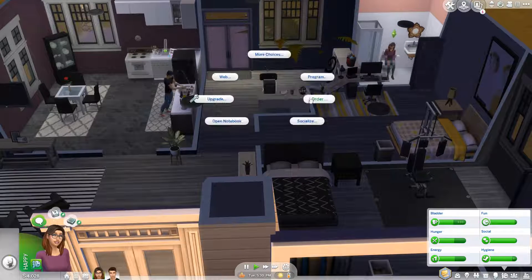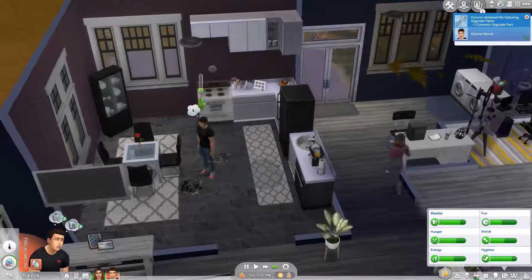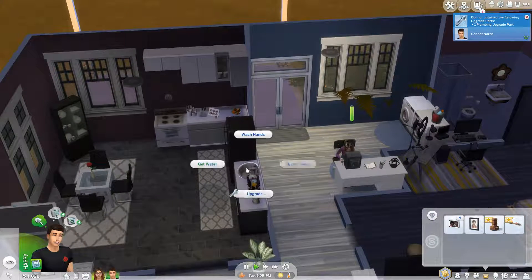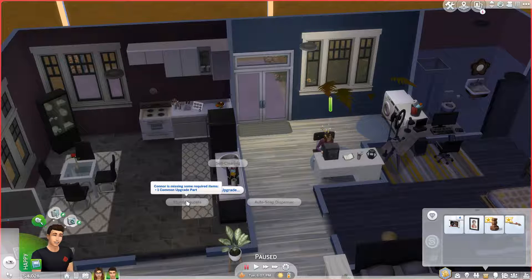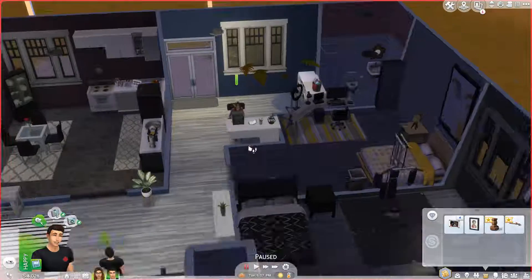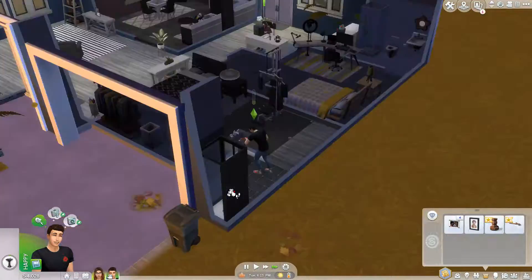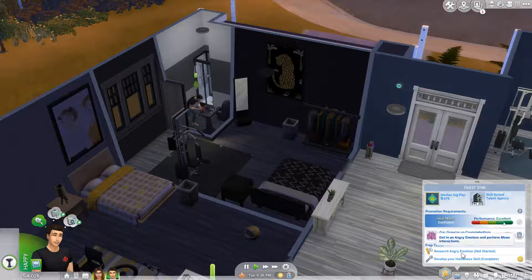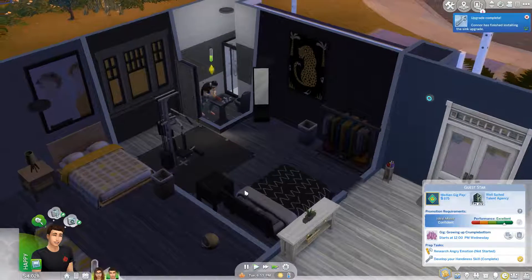We are back at home. She's going to go ahead and hack the land grab systems from back here. We got some upgrade parts — we're going to keep these upgrade parts because with them you can upgrade something. The first thing we're going to upgrade is in here. We need a common upgrade part and to be level four — we have a common upgrade part. We're going to upgrade to sturdy faucets. This should help with our handiness skill. Then we need to research angry emotion.